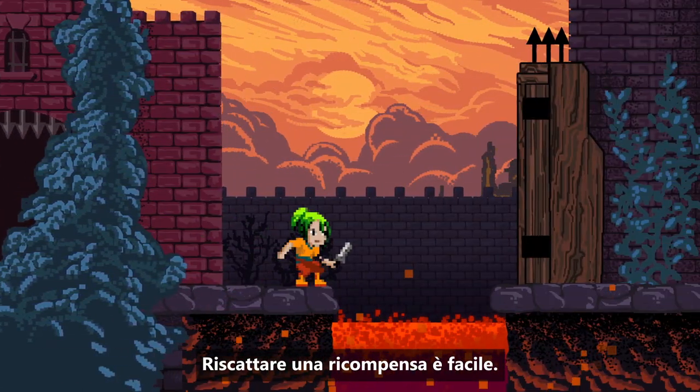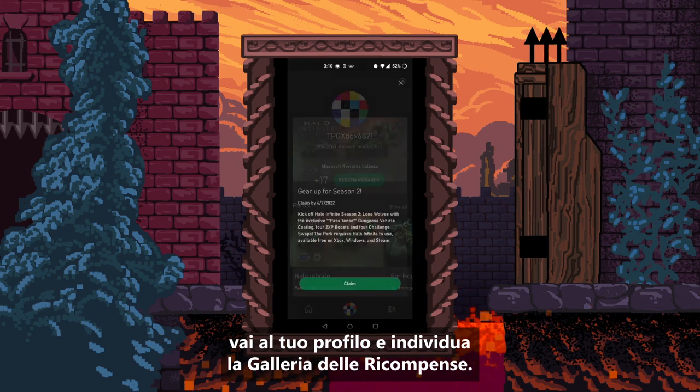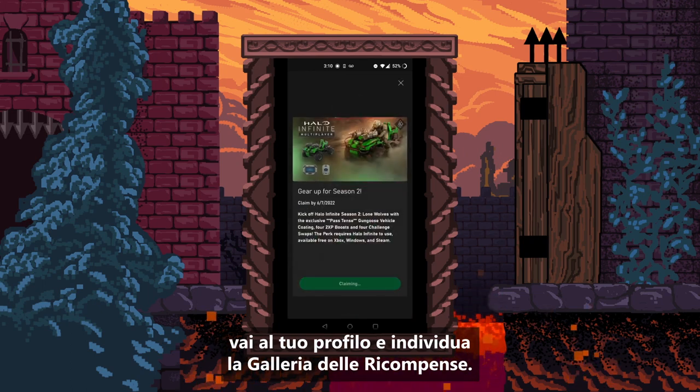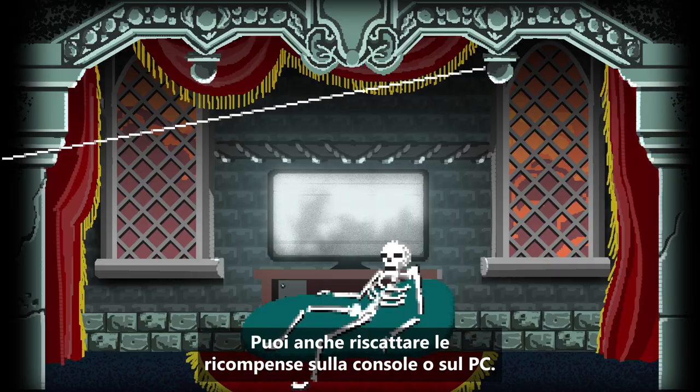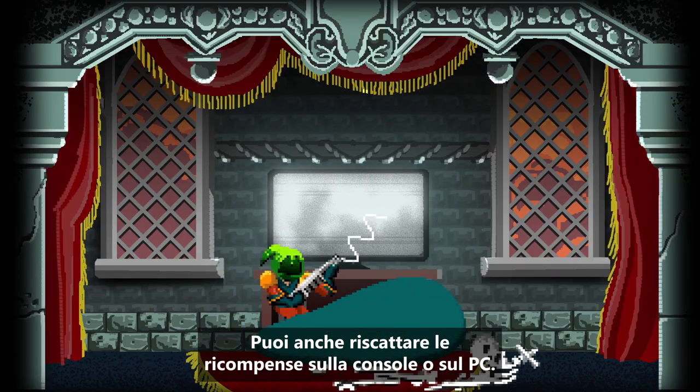Redeeming a perk is easy. On the Game Pass mobile app on Android, navigate to your profile and find the Perks Gallery. Select a perk to learn more or claim it. You can also redeem perks on your console or PC.